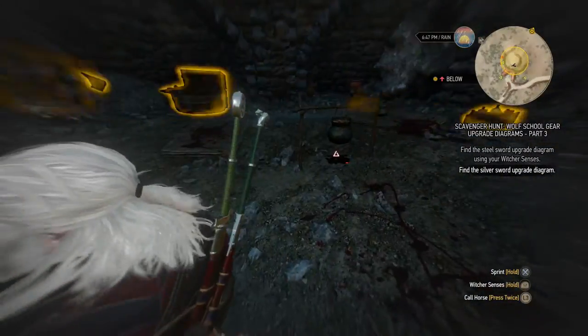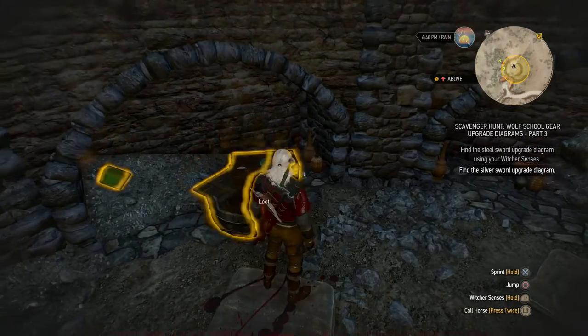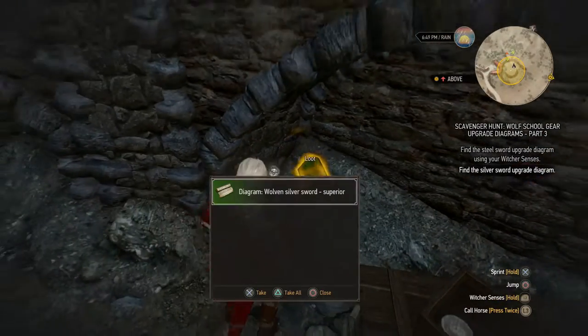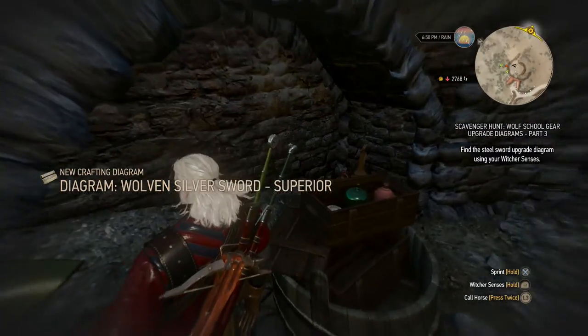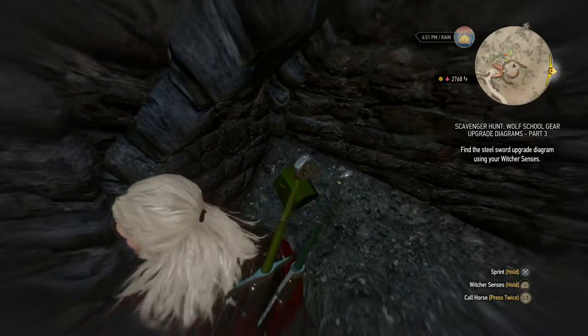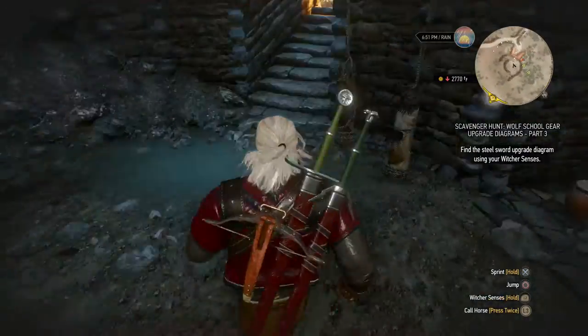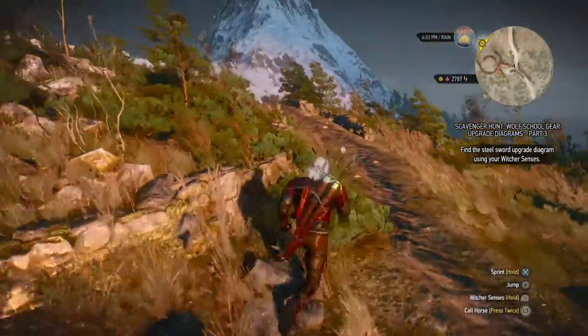Well there's not much here. There's a bunch of booze here and then there's this green chest where the diagram is located. It's weird — it's the only green container I've seen so far. But that's the silver sword diagram, and now we'll head to the steel sword upgrade location. See you guys there in a minute.